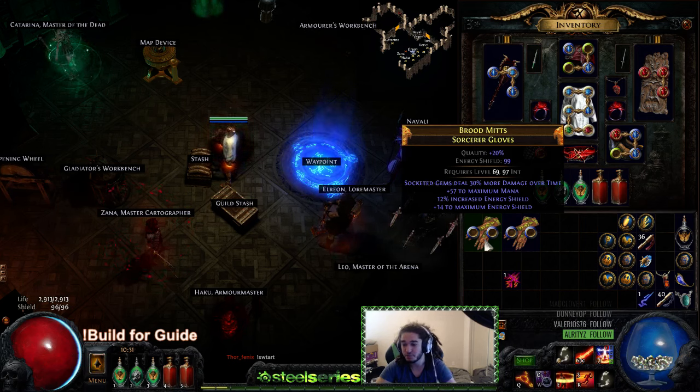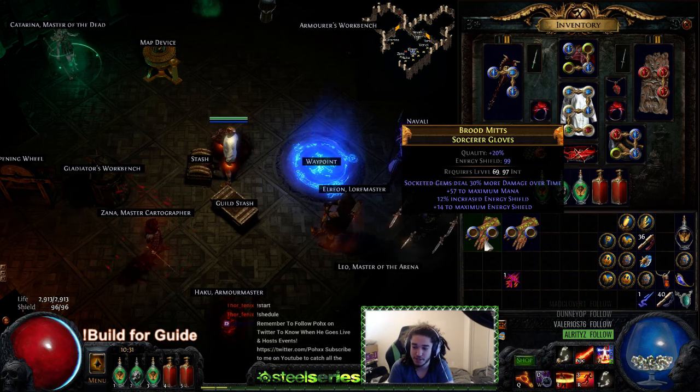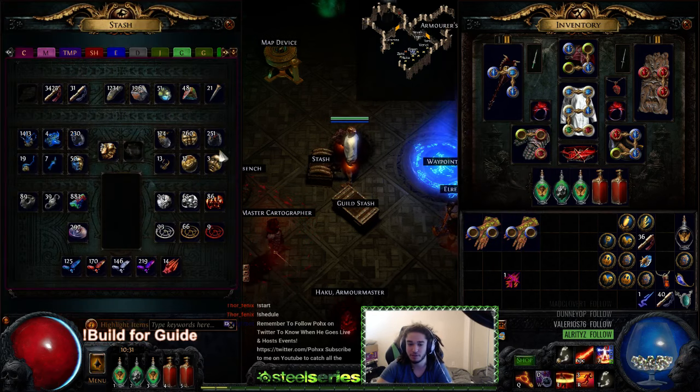Here we go — I'm just gonna slam one. It rolled 99 energy shield, which is honestly probably the worst roll of anything I've ever seen in my entire life. It rolled the worst ES, the worst flat, with just a mana roll. That's probably the worst pair of gloves I've ever seen — I can't believe I just spent 40 chaos on them.